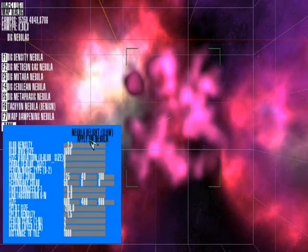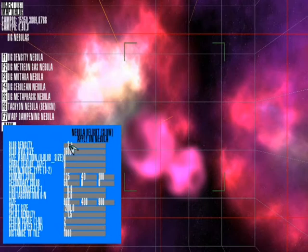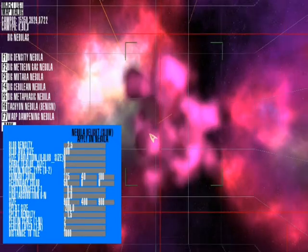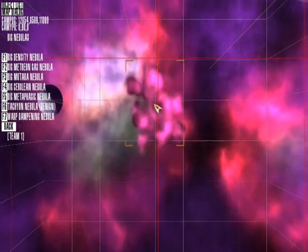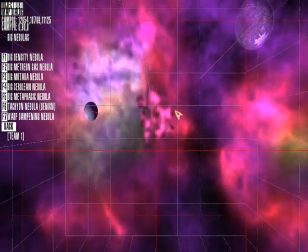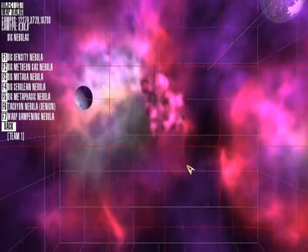We're going to increase the blob size to 800. So now you've got a big mound there - you can have this at the center of the nebula. It seems like that's the core and that's the outer mantle of the nebula, which is fair enough.